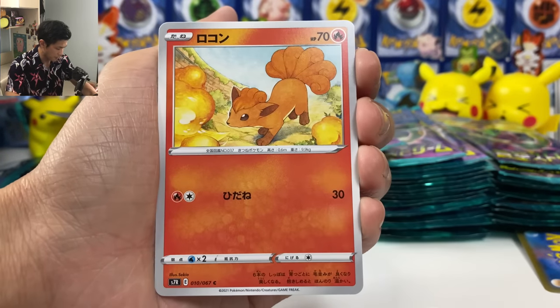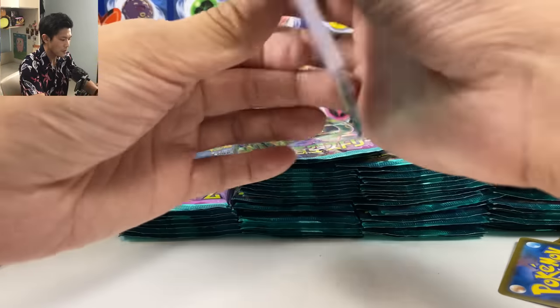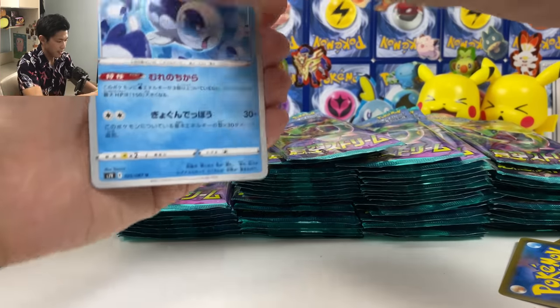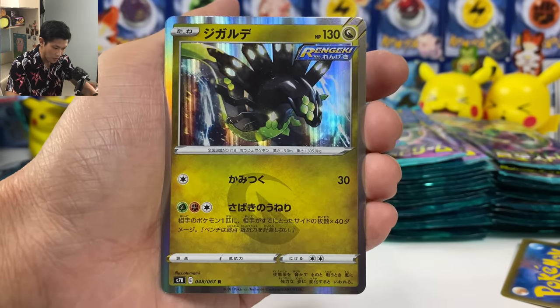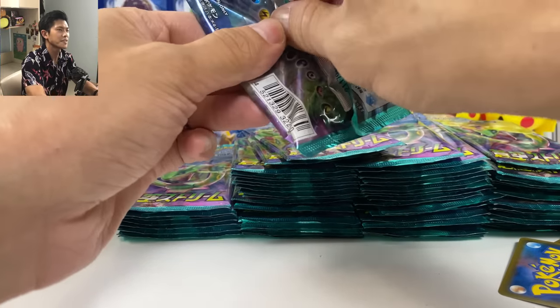Beltoy, Tropius, Vulpix. And Jumpluff — this Pokemon can attack twice with that ability. Maybe in here. Definitely V card. Darmanitan. Nope — it's just a regular holo. Let's put it at the back — we'll do a summary at the end.